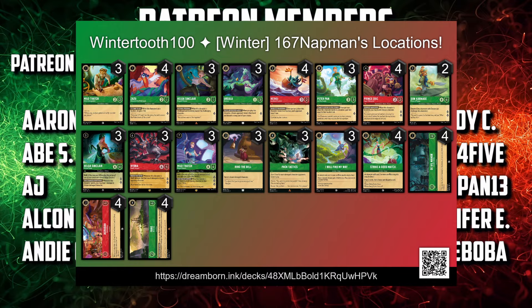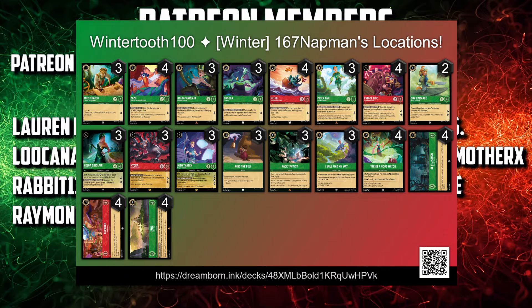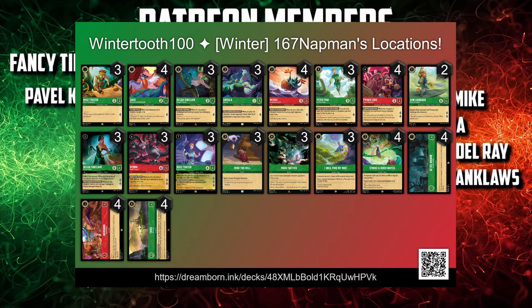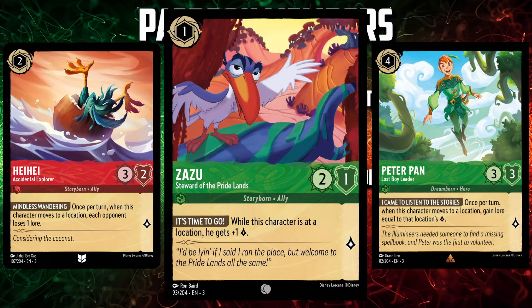Thank you to Lucy from my Discord channel — link down below — who shared this decklist with me. Today we're playing an Emerald and Ruby Locations Matter deck. The link Lucy provided takes me to a username of Natman, and I don't know if Natman is another person or if it's actually Lucy. This deck plays a handful of characters who care about locations, such as Zazu Steward of the Pride Lands, Heihei Accidental Explorer, and Peter Pan Lost Boy Leader. They each provide some kind of boon or gain some kind of ability with locations being present.